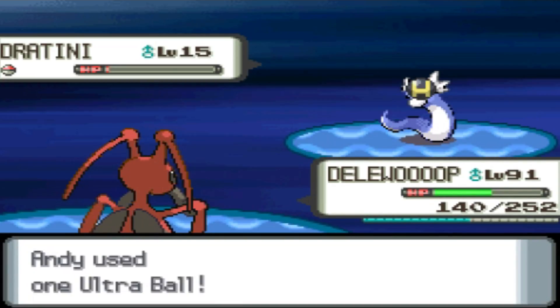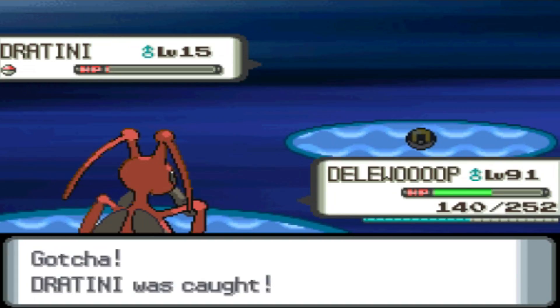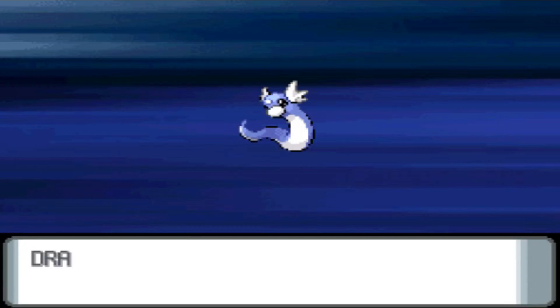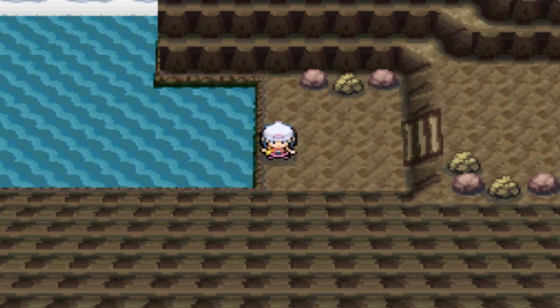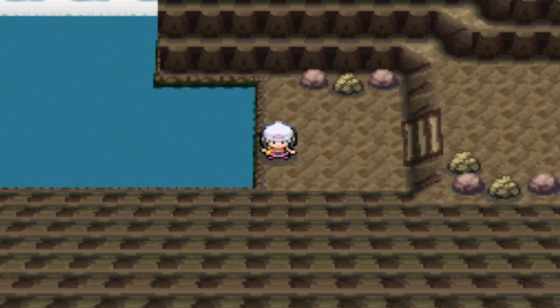Anyway, we're just going to use an Ultra Ball, and I'll cut if we don't catch. As is tradition, I'm not really going to spend any time convincing you guys why Dratini's good. I think all of you are aware why this Pokémon is really good — it's a pseudo-legendary. You evolve it into Dragonair. This is one of the few Pokémon that even if you get it in post-game, which you kind of have to, I do recommend having it on your team. It is very powerful and can serve as a great asset. Anyway, thank you for watching, and I'll see you in the next video!